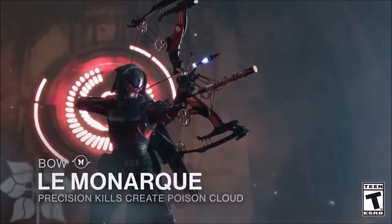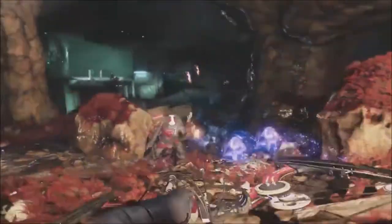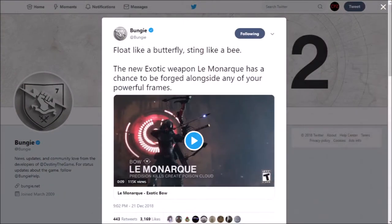First of all, how do you actually get this weapon? Well, Bungie have confirmed that in order to get this weapon, it has a chance to drop from your weekly powerful engrams that come from the Forges. That means you have two chances a week, unless your other characters can actually hand in powerful engrams.